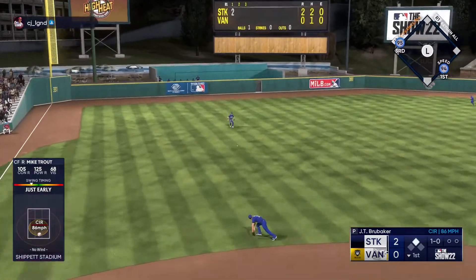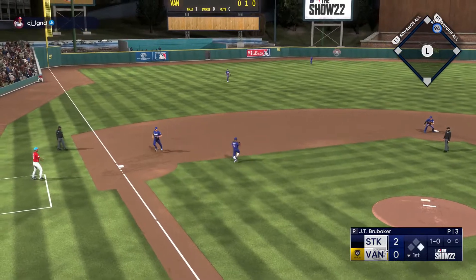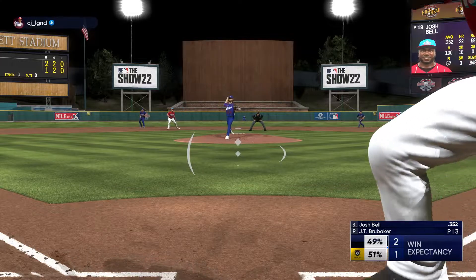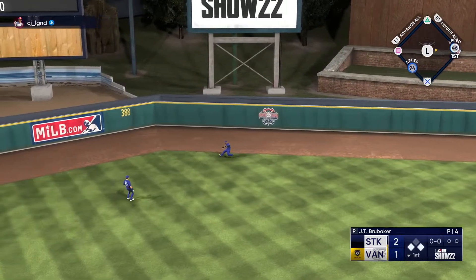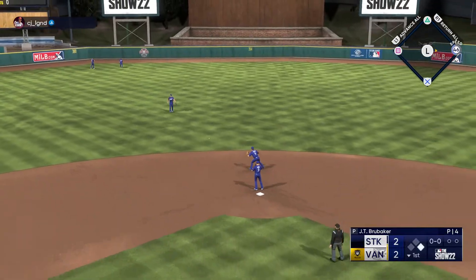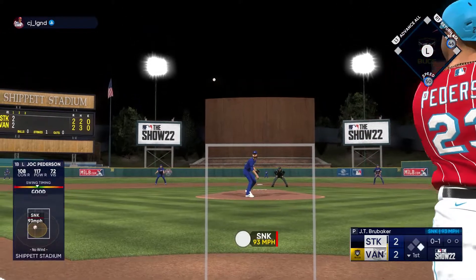Mike Trout up — there you go, to left field, that ball gets through. We send Jazz to the plate — Jazz is safe at home, Trout in at second. It's now 2-1. Josh Bell up with a runner in scoring position — hits one to center field, that one gets down. Trout rounding third, he'll be home easy. We keep Josh Bell at first base, this one is now tied at 2-2, still no outs in the inning.